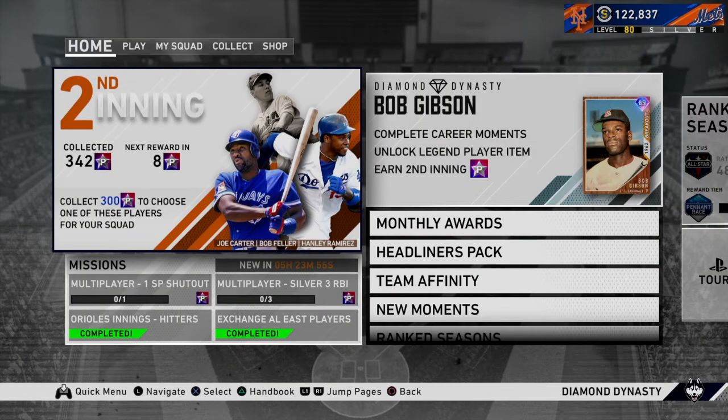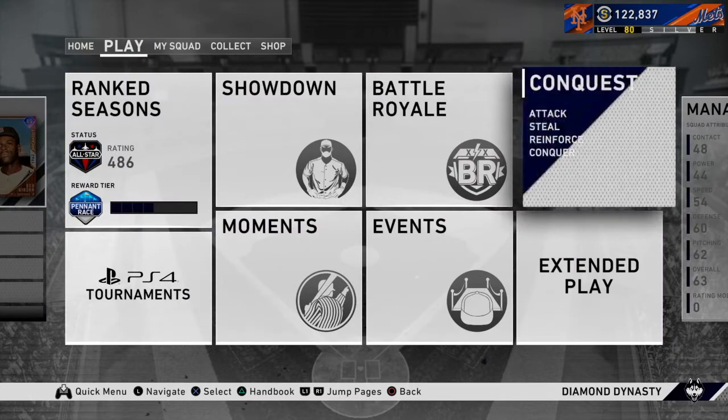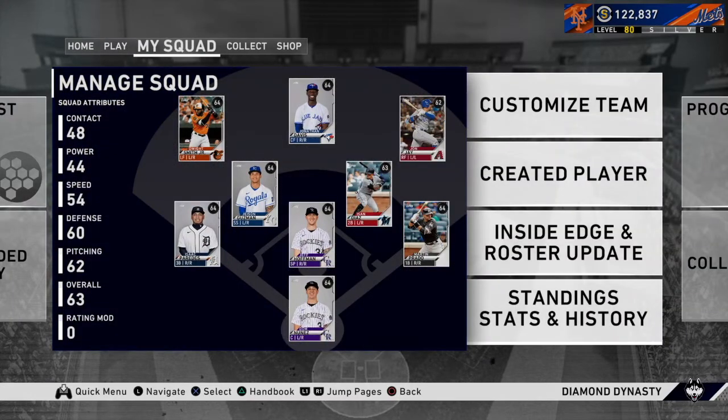What is going on guys, Moonshock Gaming here — today we are back with another video. We have episode zero of our new series, Stub Squad. You know, Shelfie's got Pack Squads, Coos got Angel in the Outfield, Mighty Goat's got Poppy's Playground — we got Stub Squad. It's a Diamond Dynasty series where we start with a team of all commons and play games, leveling up our team until it's eventually all diamond.